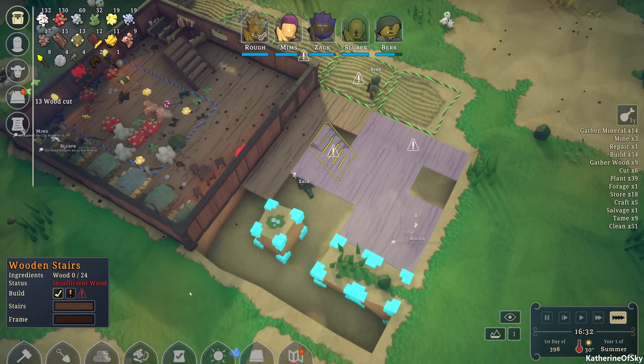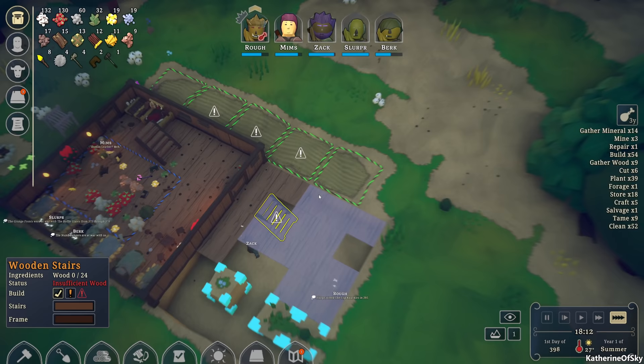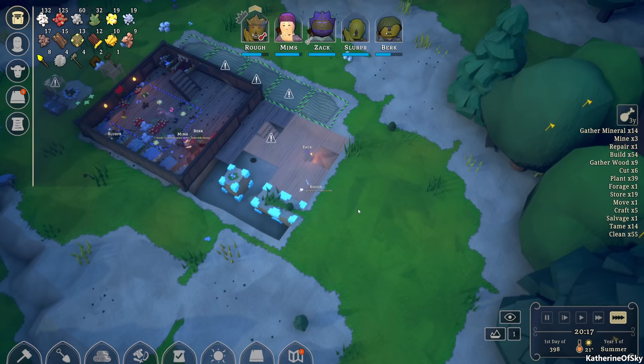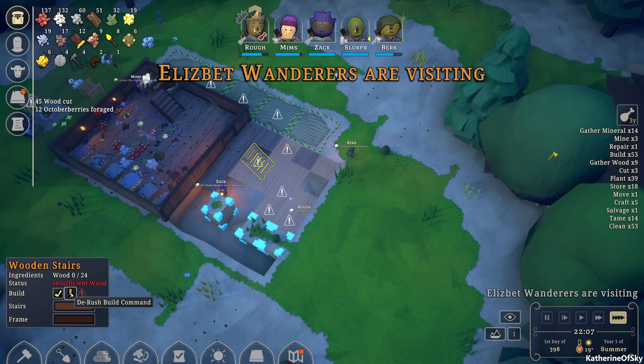Come on guys, let's get this. Let's go, let's go — build these stairs, come on folks. Insufficient wood — why do we still have insufficient wood? I just want to assign these trees to everybody. Come on folks, gather the wood, it's not hard. There are cows here which is kind of nice — let's tame them. Trees are going down — 49 wood, 58 wood. We only need 24.